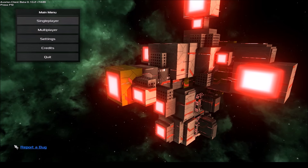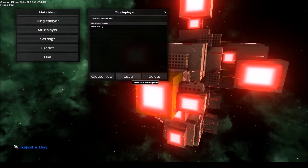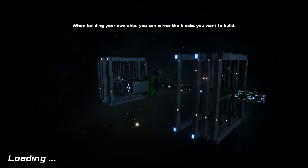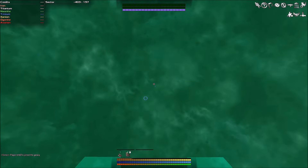Once you figure out the controls — the controls for everything are a little bit tricky. I still haven't beaten the game; I don't think you actually can beat this game. The idea is that you're in space and you can play it however you want. You can be a pirate or a trader, a miner, or you can pillage ships, pick up wreckage, and make all kinds of different ships in crazy orientations.